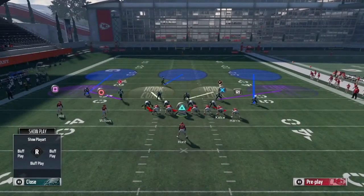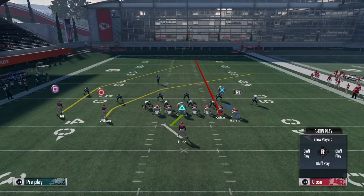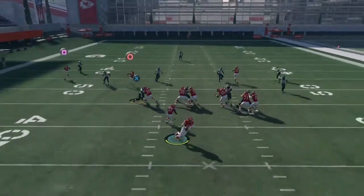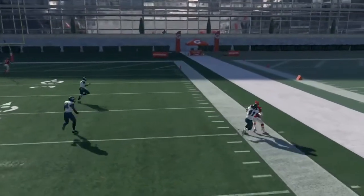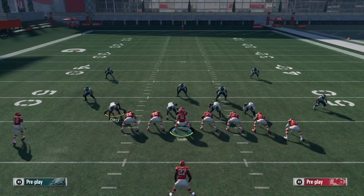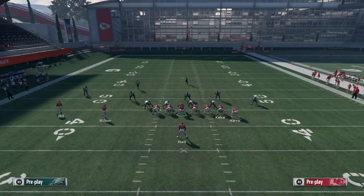Now I'm gonna show y'all how to beat cover 3. Switch to cover 3 — for cover 3, all you gotta do is put X on the streak, then hit circle when it gets to the right side of the field. If you have a good enough receiver and good stick work, you can make that one safety miss and go to the crib every time. Snap the ball, boom — you see that — make him miss and go to the house.